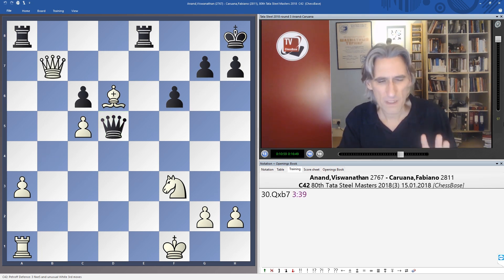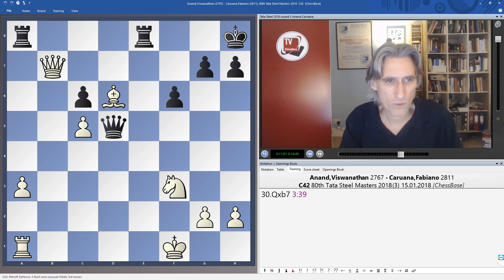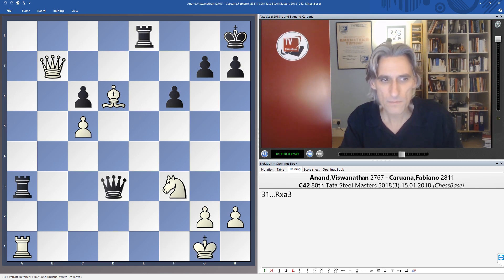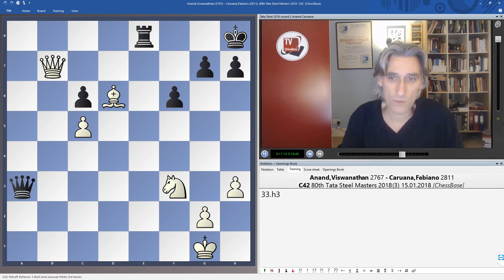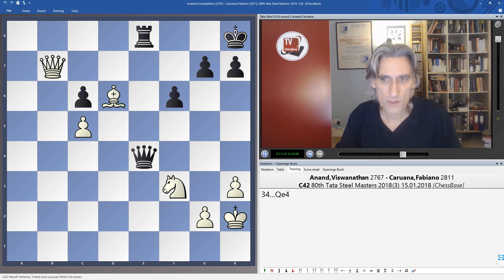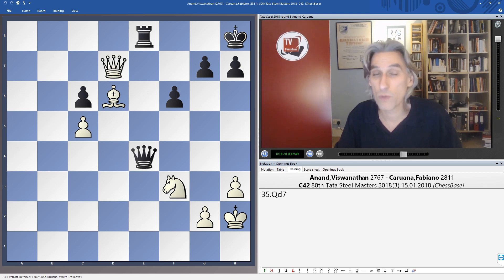Anand played this perfectly — he wasn't bluffed out at all. He took on b7. For example, Caruana could play like this and take here, but then white's king will come to safety. The bishop performs a very useful function protecting the king — no checks there. And white is just better in this position. Whether you can win is another matter, but only white has winning chances here.